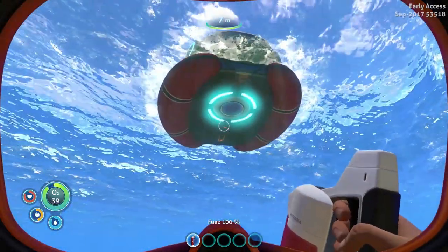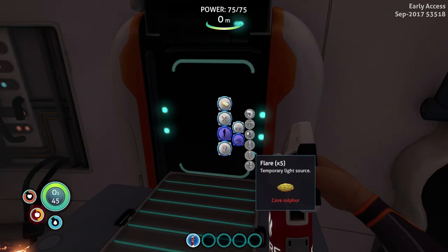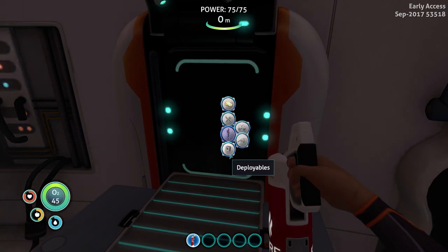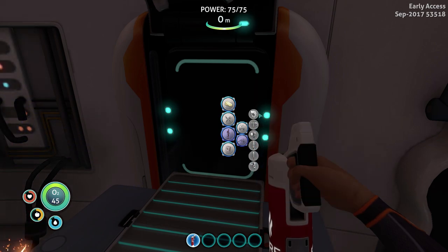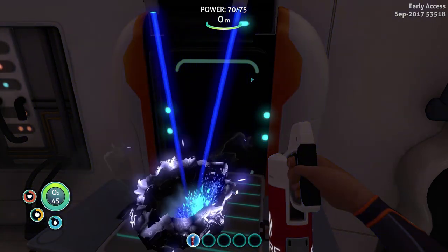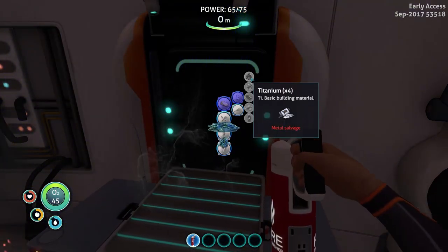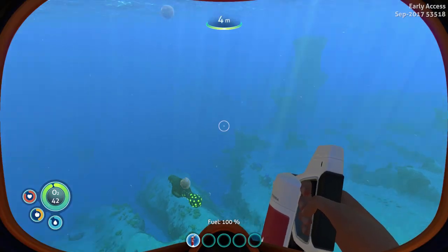I don't know what I need for the knife. Let's go ahead and see if we can make the knife. Let's go into personal tools. Silicon rubber — which is made from seed clusters on the big vines that we have to go over and hopefully not get attacked by a stalker, aka the evil sharks of the game. Creepvine seed cluster — we need two of those. Let's go get those.